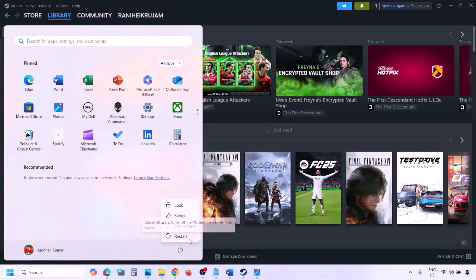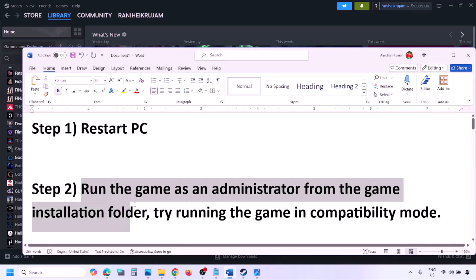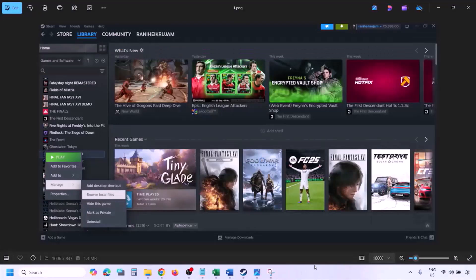The first thing you should do is simply restart your computer. Do not ignore this step — just restart once and check. If still not working, the next step is to run the game as an administrator from the game installation folder.